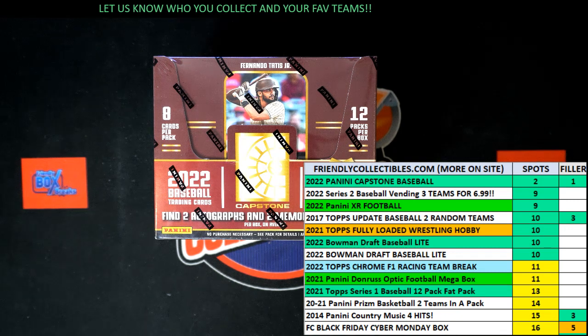All right, race time. This is a filler race for 2022 Panini Capstone Baseball Hobby Box 102. We've got four racers at the line, 30 seconds on the clock. We're going to have one winner. One winner will be getting two spots in the break, which is four teams because it is two teams per spot. Not a bad thing to win right there.